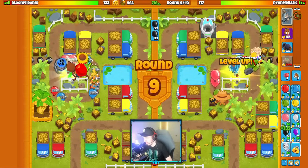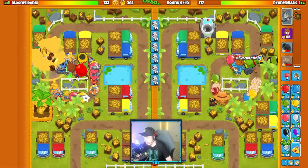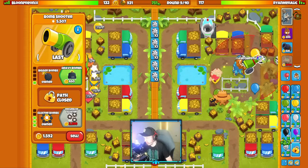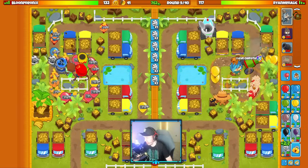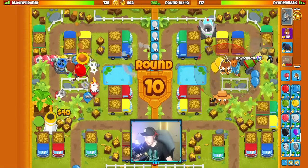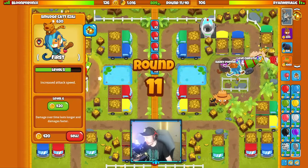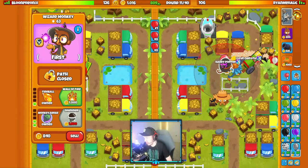They got their burny stuff up — they honestly did not need burny stuff against those balloons, but I don't know, a little bit of an overreaction I'd say. Zebra balloons — we're going to get heavy bombs on our side. Shimmer's going to go right here. $1600 — that's actually not that expensive to be honest. The other upgrades were cheap before it too.